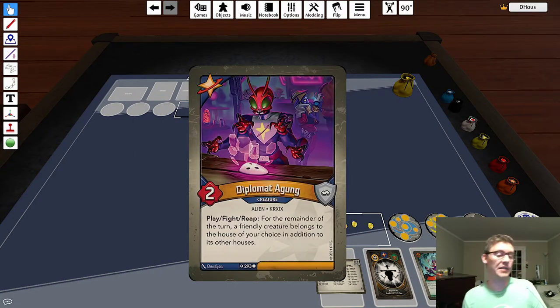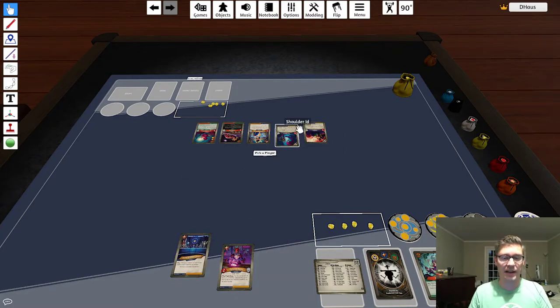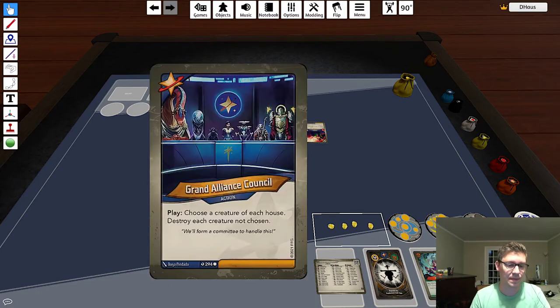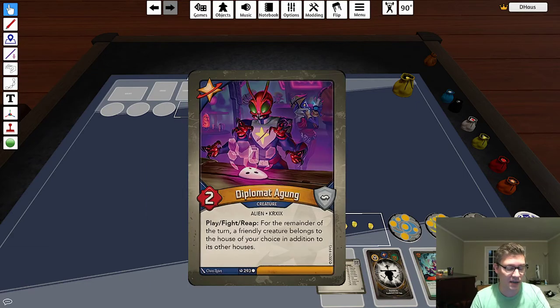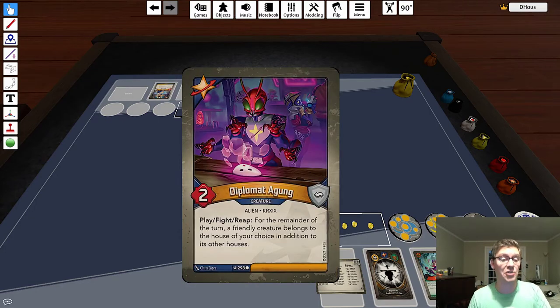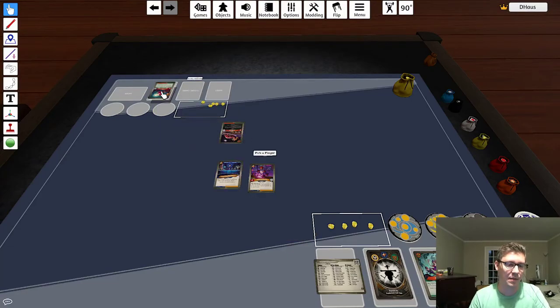Grand Alliance Council says: play, choose a creature of each house, destroy each creature not chosen. So you play out Diplomat Agung — it's obviously Star Alliance — and it says a friendly creature belongs to the house of your choice. Let's say I had no creatures out and they had this big board over here. I can play Agung and say he also belongs to Shadows. So when I play Grand Alliance Council, I choose a creature of each house: first I choose Star Alliance, Agung is the creature that's going to survive. But Agung is also Shadows, so Shoulder is going to die and Whisper is going to die.